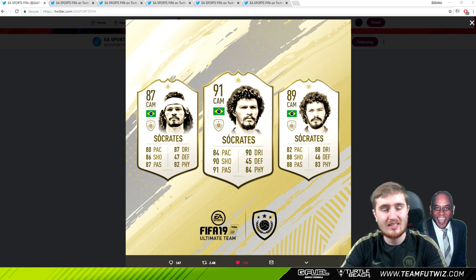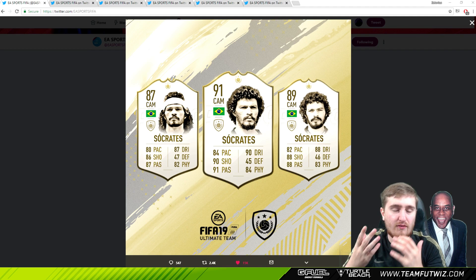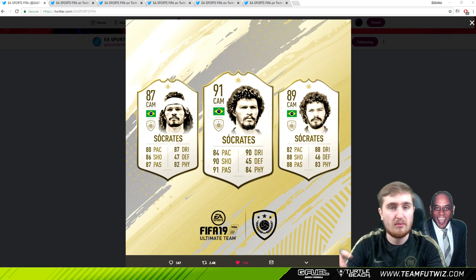EA have released a bunch of new icons today - some very exciting looking ones. This video is basically going to be a roundup of all the icons they've announced up till now. I'm going to look at the ones they've announced from their babies all the way to the prime. I'll give my opinion on how I think they'll look in game. Of course we can't see the in-game stats yet, but just from looking at the card, I'll give a prediction of how useful I think they'll be.